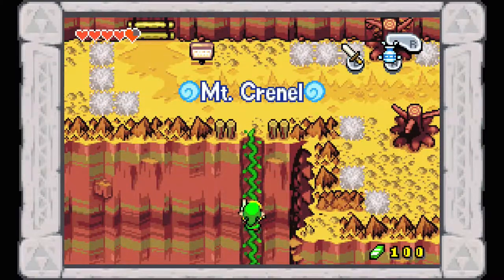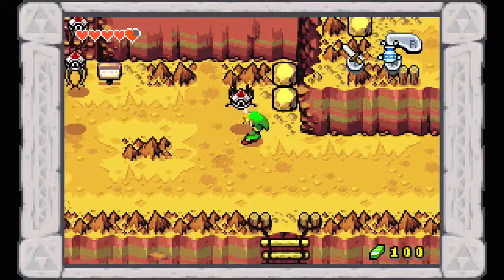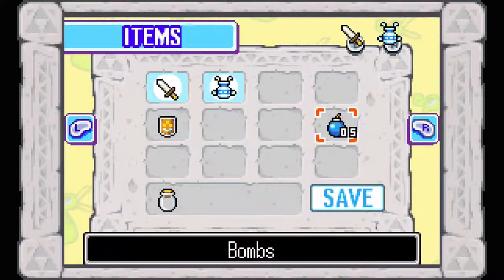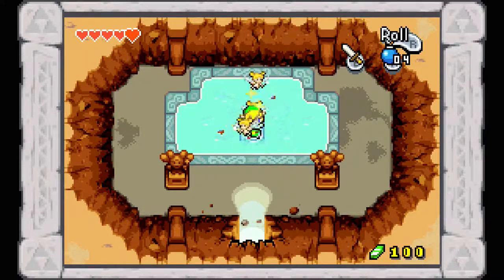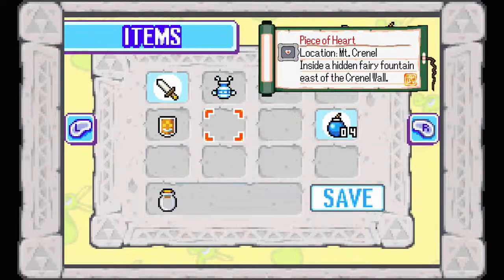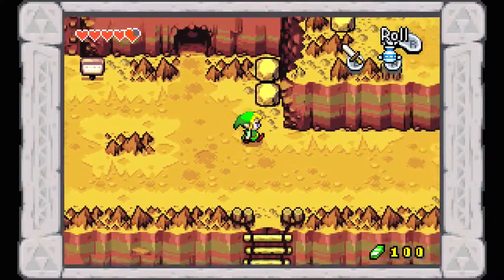Head up here and we are now on the main mountain itself — Cronel Wall to the north, Cronel Mines to the east. There is a bombable wall somewhere around here — ah, it's right here. Let's blast it open. Yes! Here we have more fairies and another piece of heart! You now have three; collect one more to increase your life energy. That is the last piece of heart on Mount Cronel itself for now, but we'll get one more in the next dungeon, bringing us to six hearts before the boss.